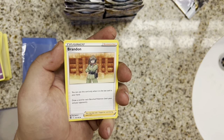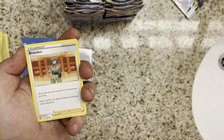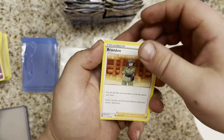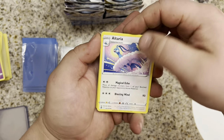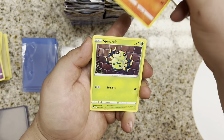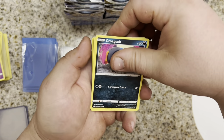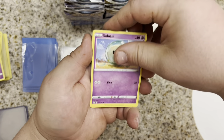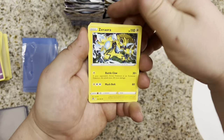I actually really like the Regidrago Altar too. Obviously Lugia is like Lugia, right? I would love to get a good couple Trainer Gallery hits. Pack one: Altaria, Fetch Finder, Spinarak, Ralts, Croagunk, Solas, Zubat, Erdos, and a Ziora.